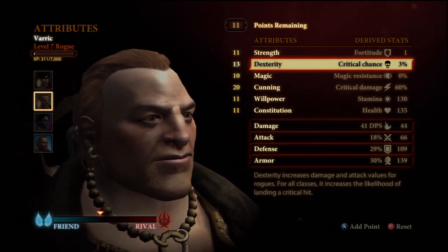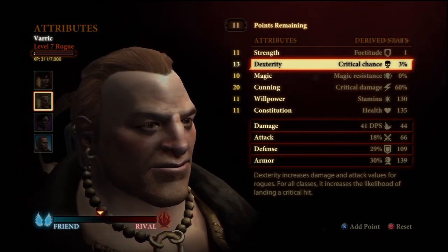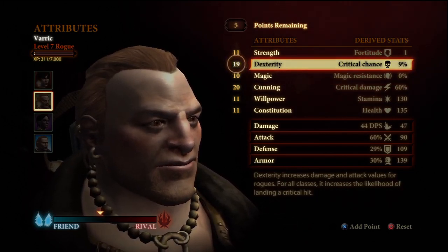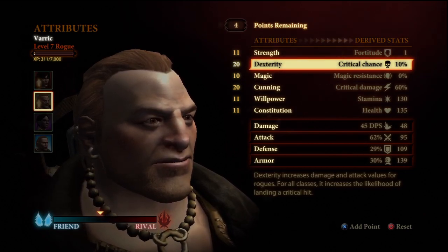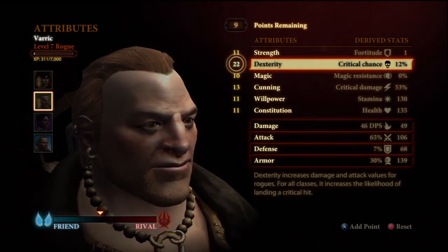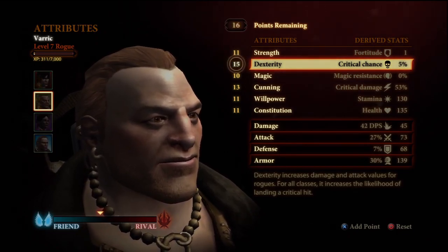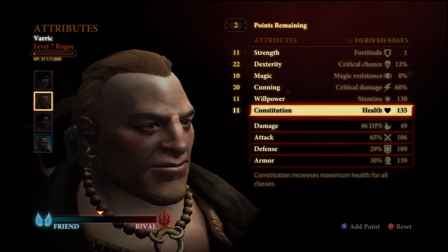In further levels, when we get to the Deep Roads, we're going to start giving him more Cunning again — he needs 30 Cunning for Act 2, and so forth. Now we give him Dexterity, because Dexterity is damage and also crit. Dexterity only buffs damage on even numbers — if you have 21 Dexterity you're doing 45 DPS, but with 22 Dexterity you're doing 46 DPS. So there's no point in having odd numbers in Dexterity other than a small attack boost. We always want to pick an even number. I'm going with 22 right now, and we're going to put the rest into Constitution. We want him alive.